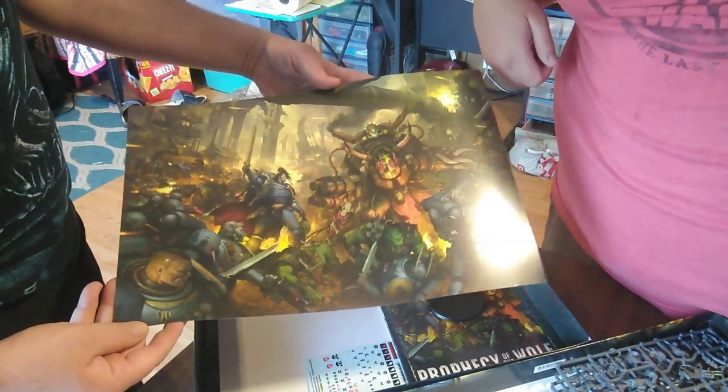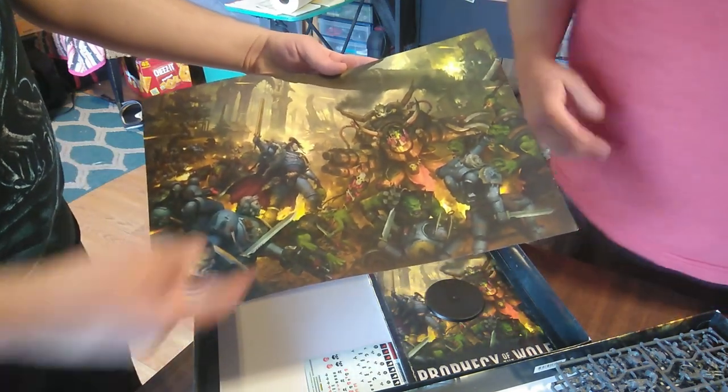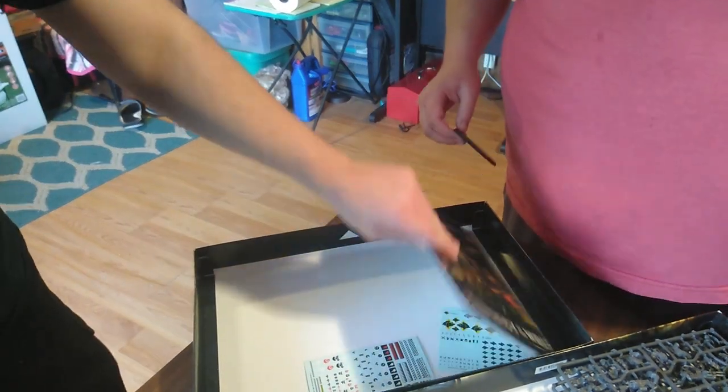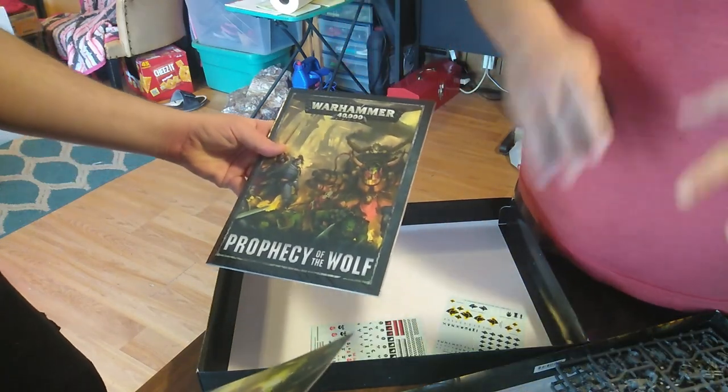But we get our battle between the two guys — that's cool. What's the planet? It said on the box, or did it? I don't know if it said it on the box. Do I get a rulebook with this? You get a rulebook for the missions you can play with just this army.